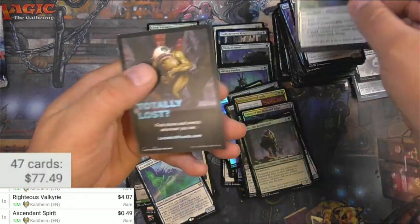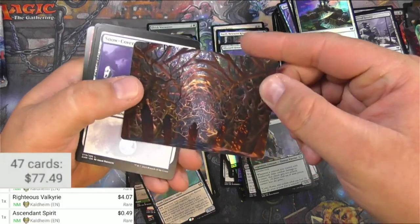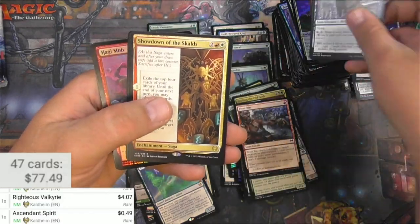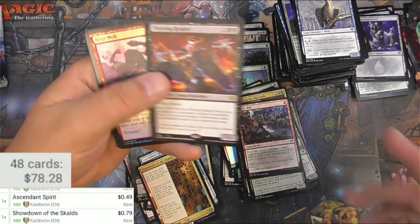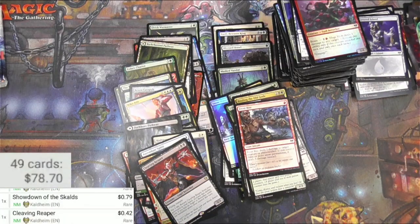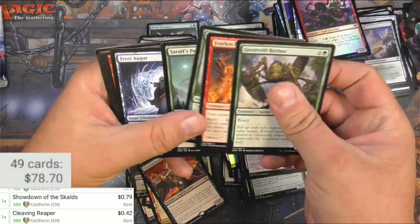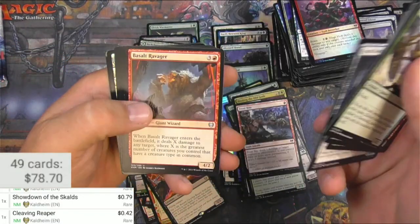Ascendant Spirit, Troll, Valor of the Worthy and a spirit token. Wow, that's cool — Skimfar Elder Hall looking good. Island, I'll take a Frostbite. Invasion of the Giants. The Showdown of the Skalds and a Cleaving Reaper — what's the rhyme or reason between getting a second rare, I don't know, I'm not gonna try to figure it out right now. Berserker. Almost dropped that whole thing — what are these guys doing? Haggi Mob.